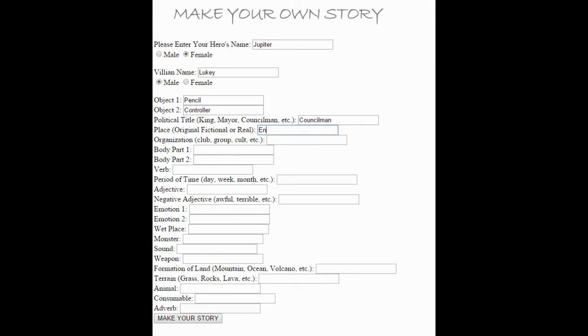I'm not good at this. Organization: Bronies. Is a brony an organization? Probably. Body part: pinky finger. Verb: running. Period of time: the second. Adjective: beautiful. Negative adjective: horrid. Emotion: sadness. Happiness. Wet place: ocean. Monster: squid, because it makes sense. Sound: chewing — that makes a bad sound. Weapon: laser sword. Form of land: volcano, because that sounds exciting. Terrain: savannah. Animal: jellyfish. Consumable: rock star energy drink, because that's what I'm drinking. Adverb: playing.